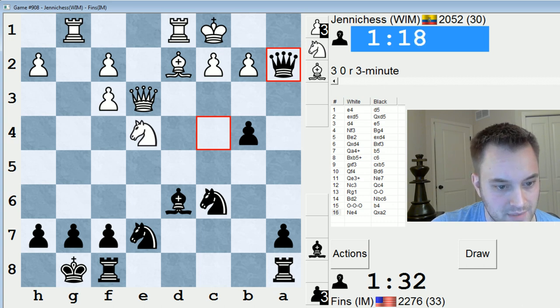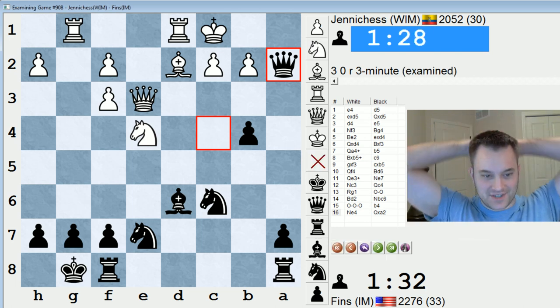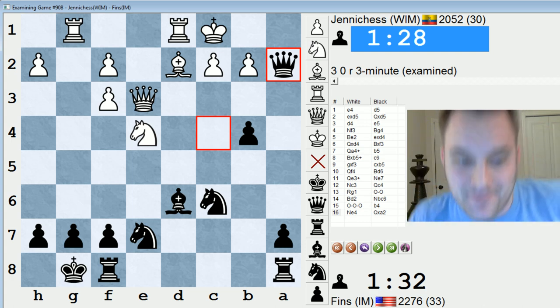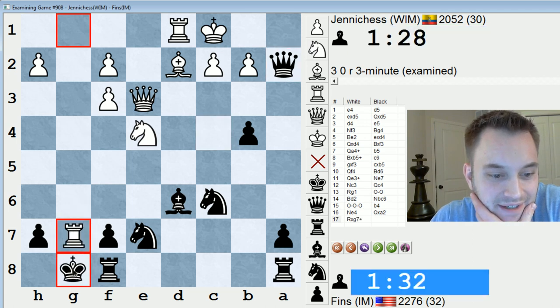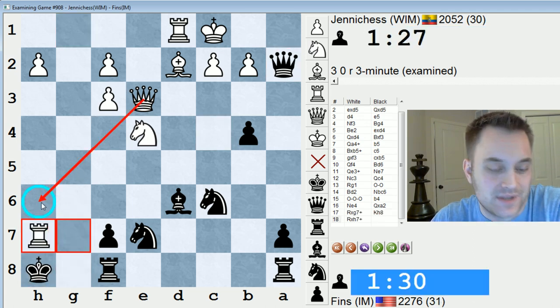Rook takes g7 might be good. They resigned, but is rook takes g7 hurting me? Rook takes g7, king takes g7, queen h6, king h8. Queen f6, king g8. They didn't see that move, but that might be painful. So take - if I decline it, they take here anyways, and the queen is coming in with decisive effect. Check - I just get checkmated in this case.